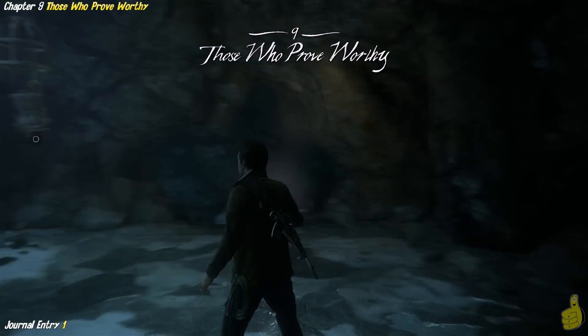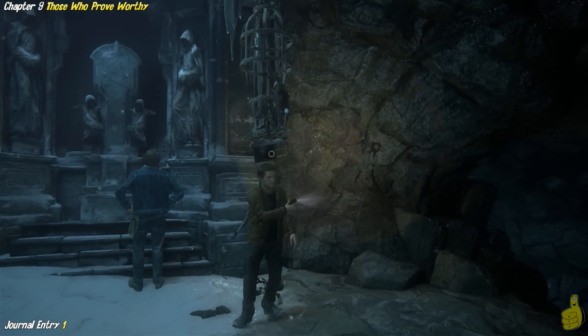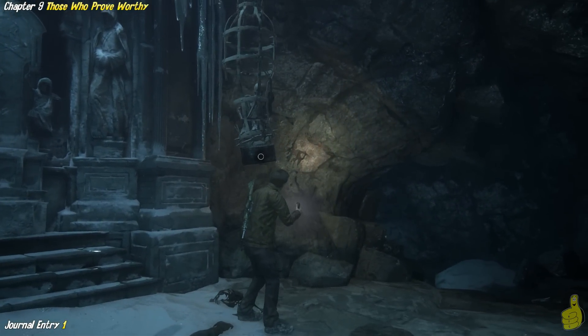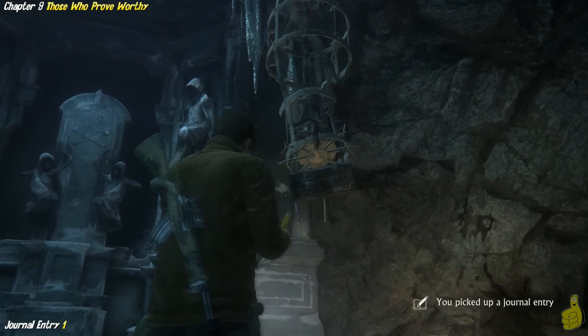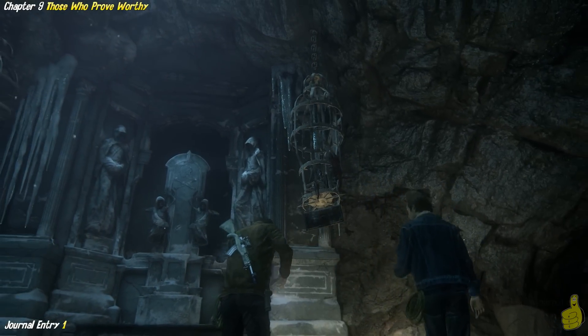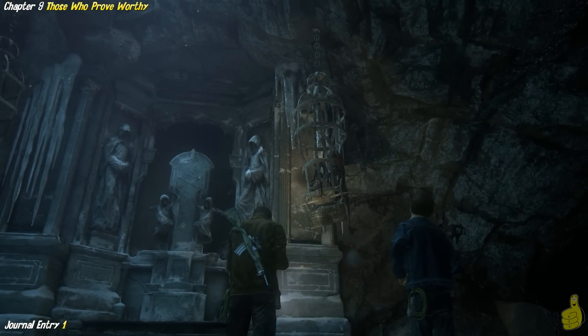One of the journal entries is almost unmissable. It's right at the very beginning of this chapter, and you just walk right up to this little cage with a skeleton in it. Hopefully you don't have as hard of a time as I did trying to access it. But once you do, you can see you pick up a journal entry. We're going to go ahead and tap the old touchpad to go ahead and check out what we draw on.